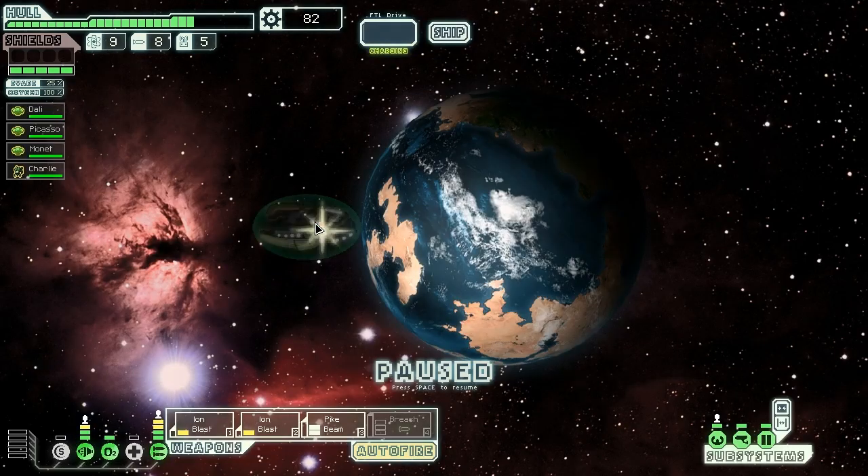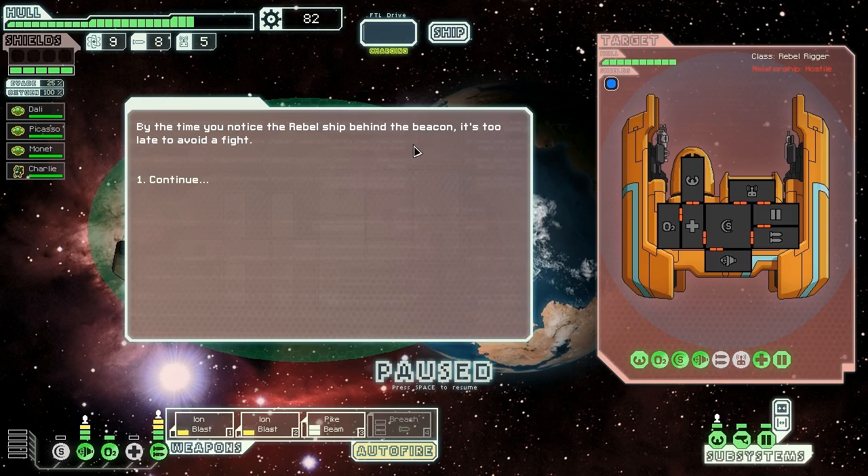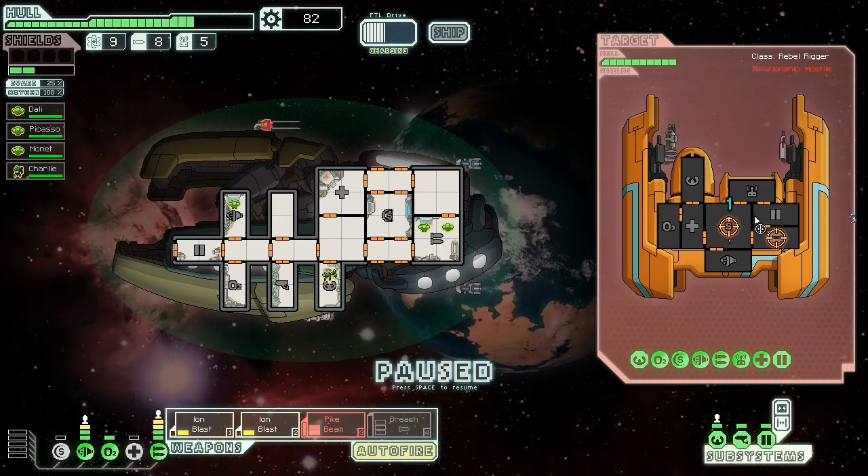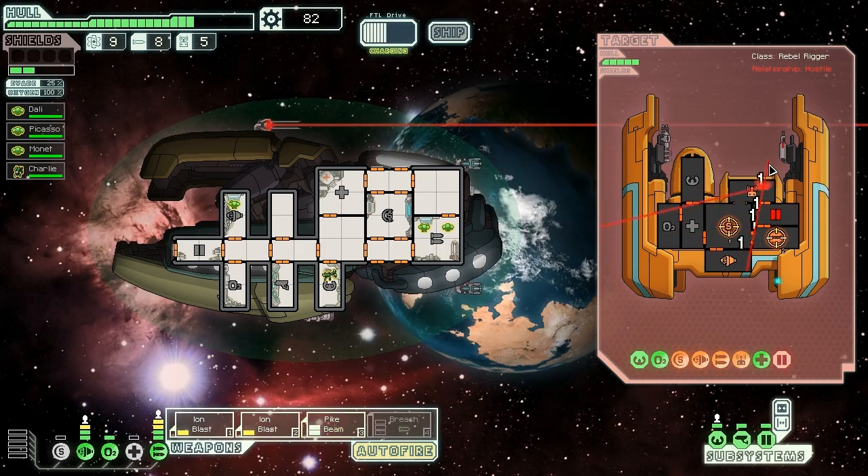By the time we notice a little ship behind the beacon, it's too late to avoid them, so we have to do battle. As long as they don't have attack drones we should be okay — attack drones absolutely wreck this ship. We hit them with the first and second ion blasts in the weapons before the laser fires. We knock out the heavy laser, then hit them with a pike beam right up the core of the ship, keeping them out of commission.